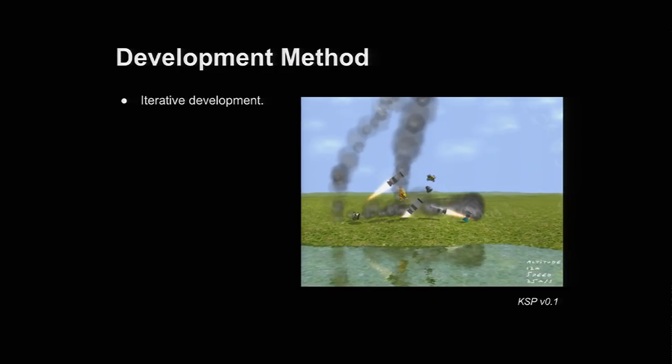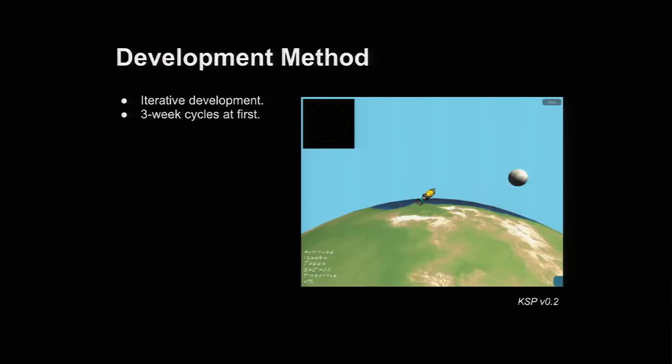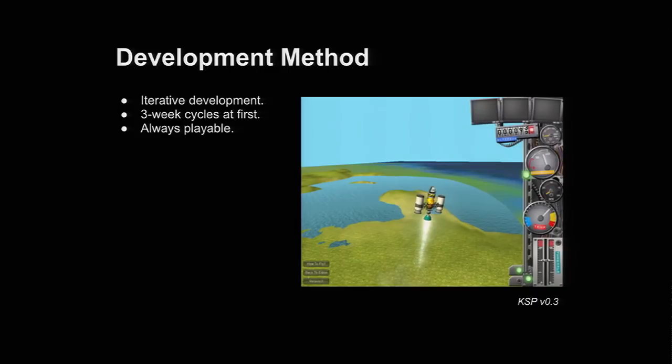We've been following an iterative development method. We started out doing three-week development cycles, and every three weeks we put out a new version which was supposed to be stable. Our focus is always that at the end of each release cycle, we end up with something that's playable. Even though it might not be complete, it's stable enough and represents the concept as well as possible. On that screenshot, you see KSP version 0.3. We had placeholder parts, placeholder UI, placeholder terrain — placeholder just about everything.